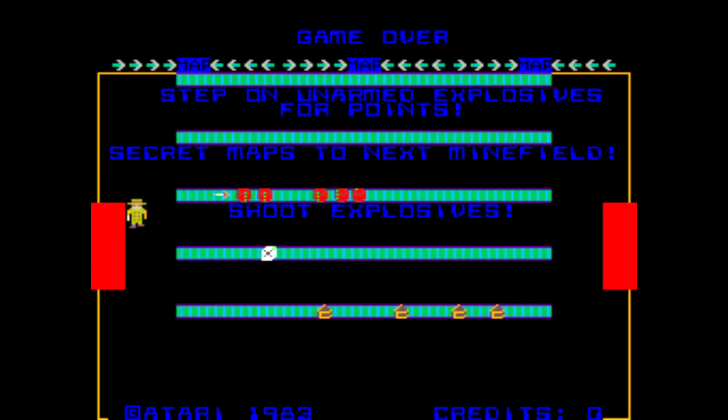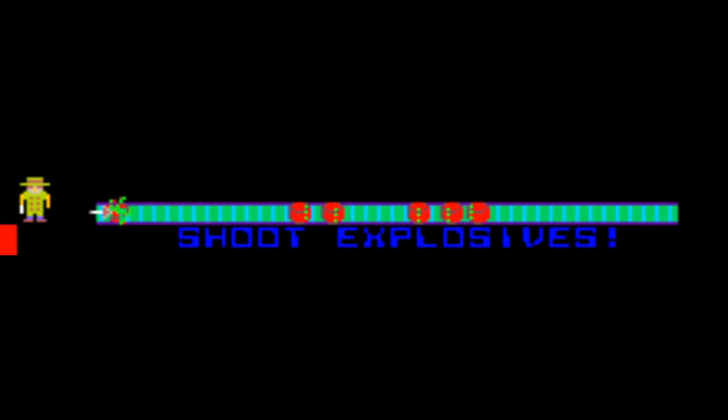You need to avoid or shoot these robots because if they contact or shoot your character, you will lose a life. In addition to the enemy robots, there will be red canisters moving along the conveyor belts. You can shoot these canisters for extra points. Shooting one of the red explosive canisters will cause it to explode, and the explosion can destroy the neighboring canisters in a chain reaction.